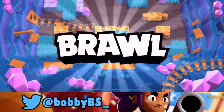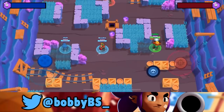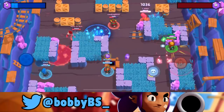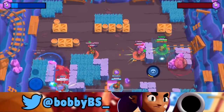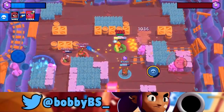Here we go into the first game - we're facing a Penny, a Barley, and a Tar. Let's talk a little bit about this map since I haven't covered it before. Barley and Penny are super meta here - probably the best mids. If you're good with Gene you could get away with a Gene mid, but Penny is super good here.